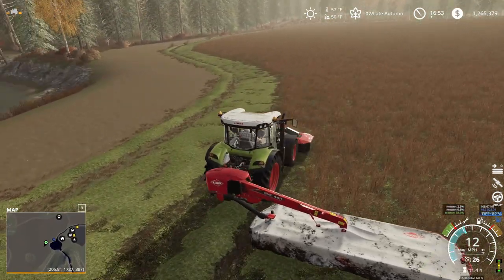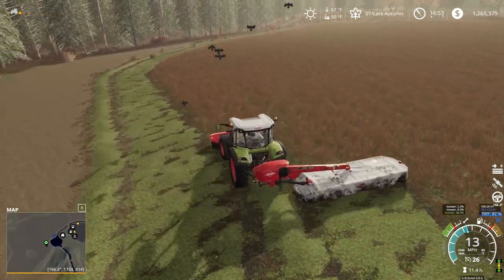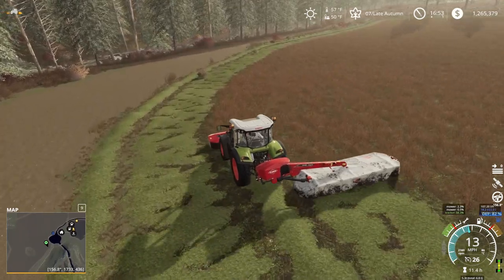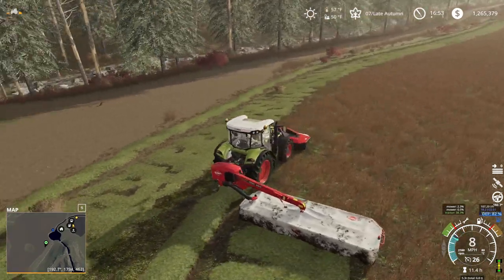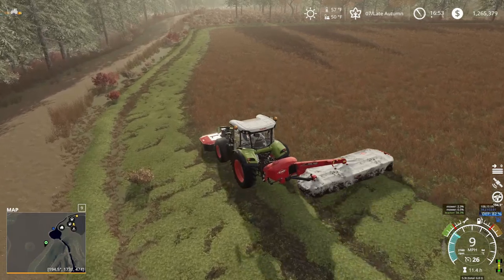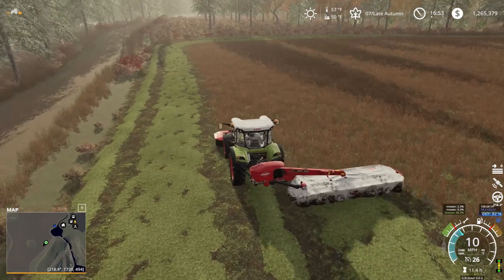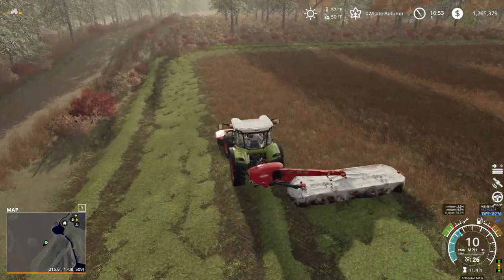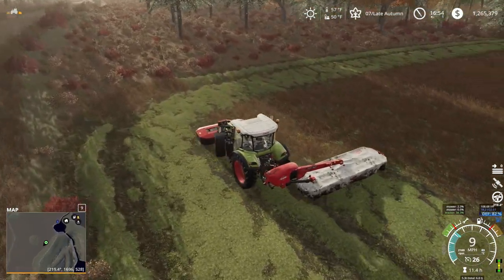I've already mowed the little field over by the farm. The grass changed colors — I knew there were some color changes on the map but I didn't know the planted grass changed color. It does, and it's kind of this amber-brown color. When we cut it, it turns green. That's what's going on — we've got to get the grass cut and put up.